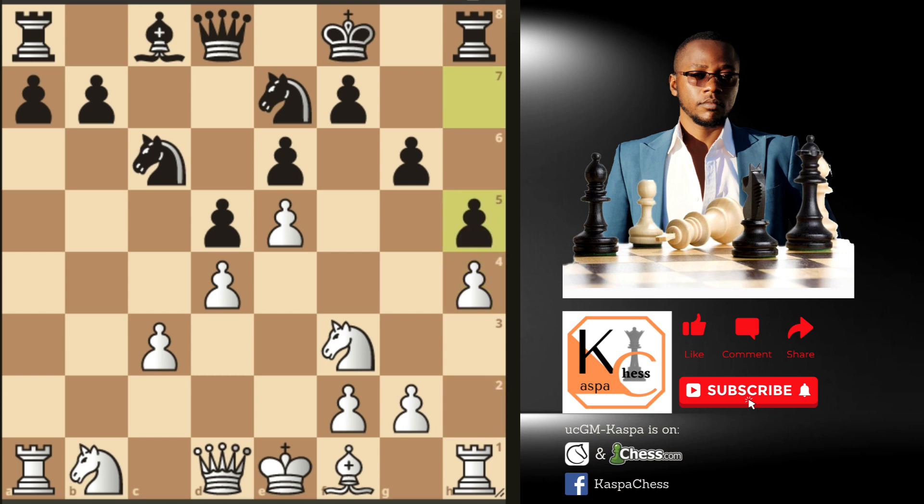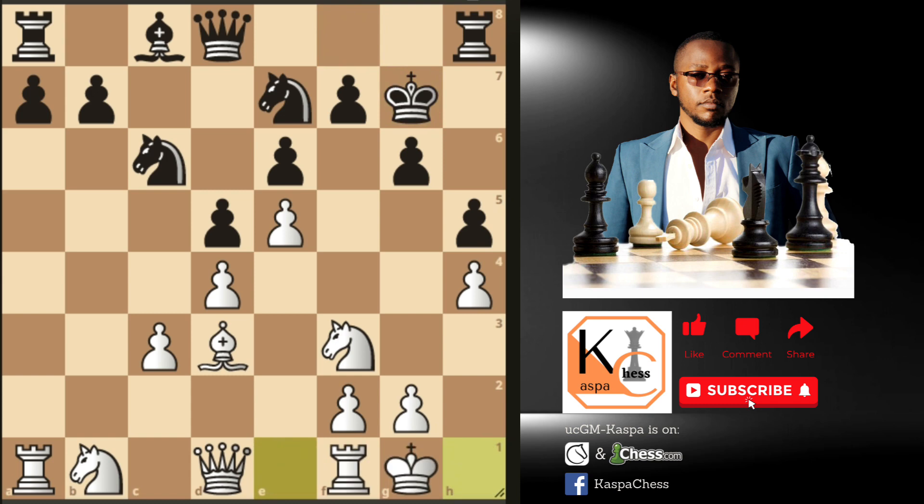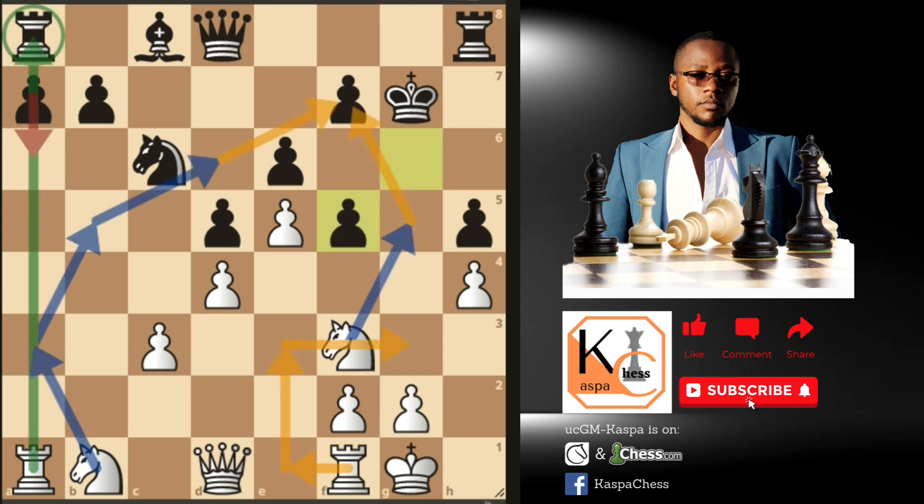If h5 by Black — which you'll see most of the time — Bd3 makes sense for us as a developing move. Then Black plays his king to g7, after which we castle short securing our king. If knight to f5 by Black, just take that active piece out of the game. Most of the times you'll see Black capturing with his g-pawn. The plan is simple: our knight on f3 goes to g5 eyeing the f7 square, and our knight on b1 goes to a3, b5, and finally d6, also eyeing f7.